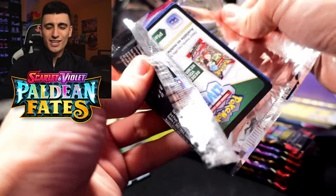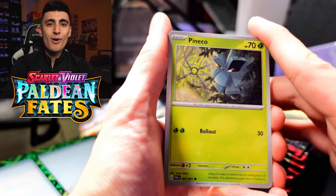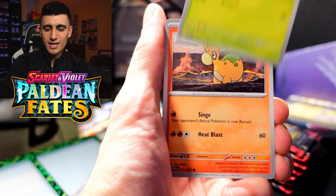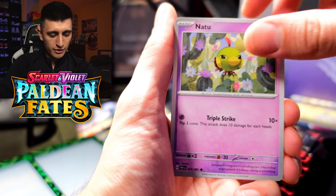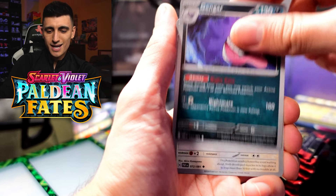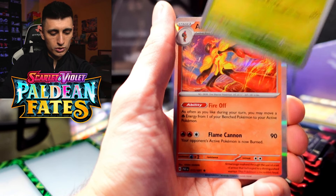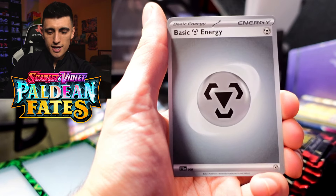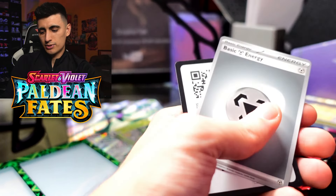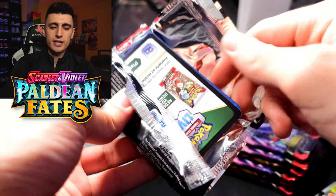Let's see what we can get from these packs right now. We are also going to be opening the other two boxes on the channel, so if you want to stick around those videos will be uploaded probably tomorrow. First pack magic — we got Paldean Student, Swoobat, Gengar, Binkalone, Barboach, Toadscool, Armarouge, and a basic energy. That was it.